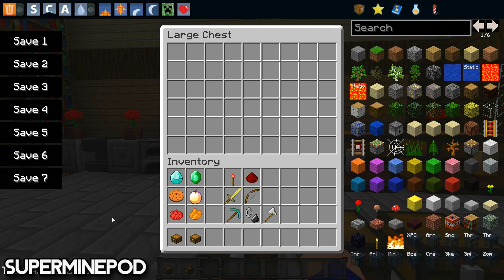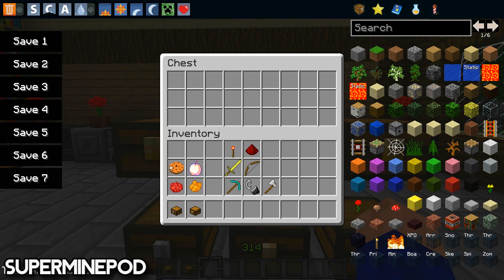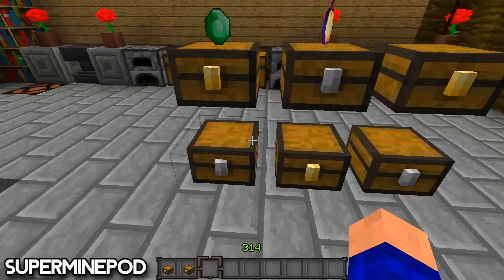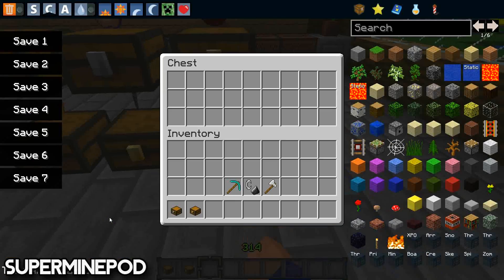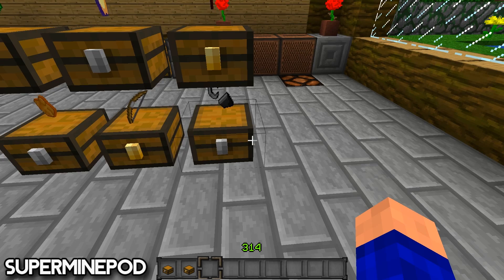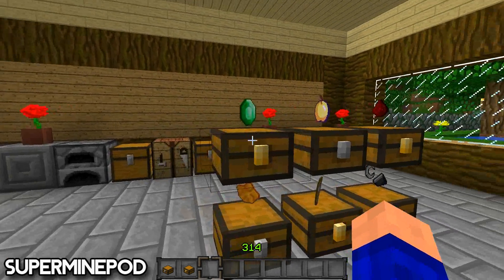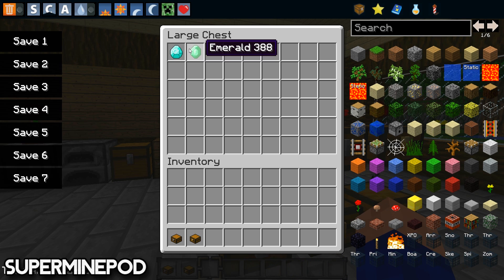Let's go store some stuff in there. So when we store some diamonds and emeralds in that one, some food over there, some bloodstone over there, some dyes over there, some weapons over there, and some other tools in this chest. What you can basically see is items floating on top of the chest.